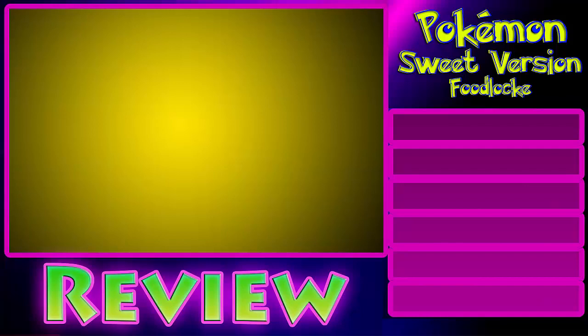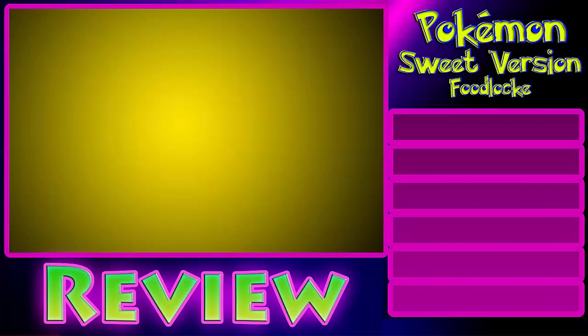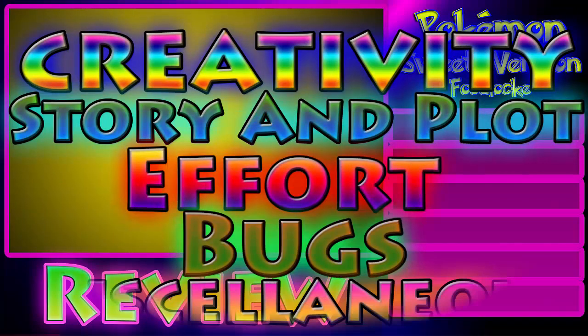So as for now, let's just go over how we do the reviews right now. There will be 5 categories, giving a point total of 100. Each category will be ranked 1 to 20. The categories are Creativity, Story and Plot, Effort, Bugs, and Miscellaneous.